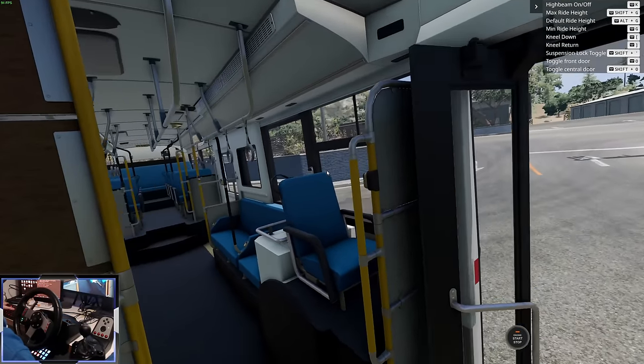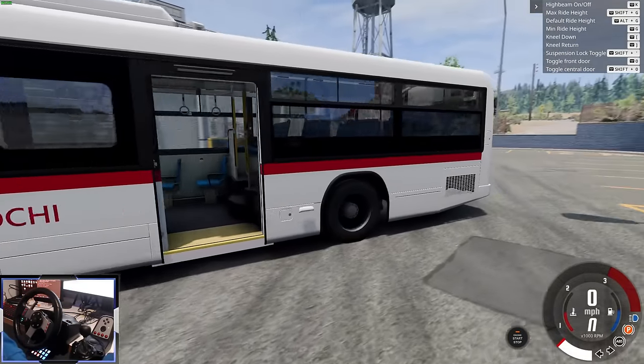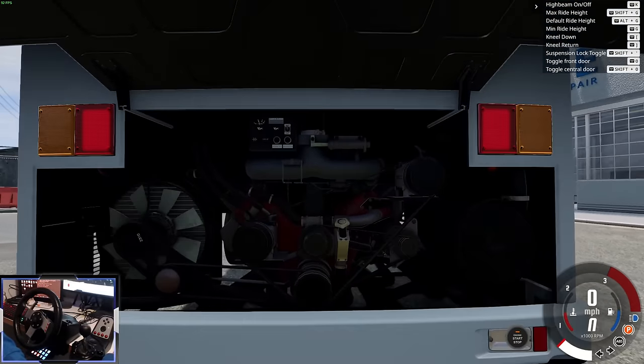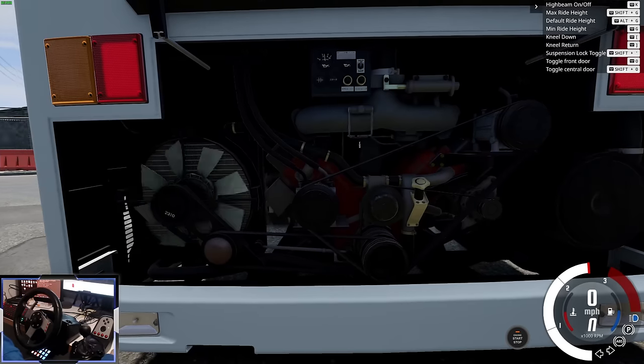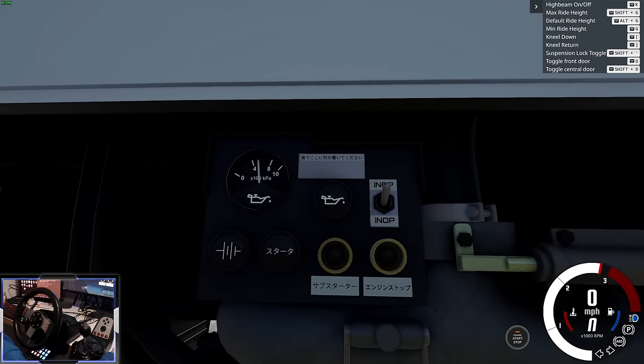The front door opens, as does the rear door. There are other openable panels, especially here at the back. This is the engine bay, and it's one of the highest quality engines I've ever seen in BeamNG. We've got fans and rotors that spin around, and look at this little gauge here — like an oil pressure gauge. It even moves!